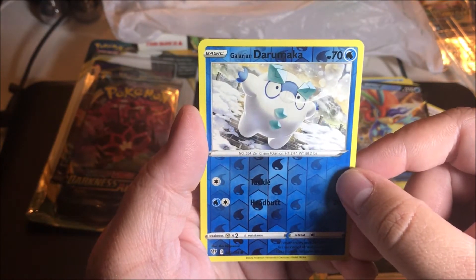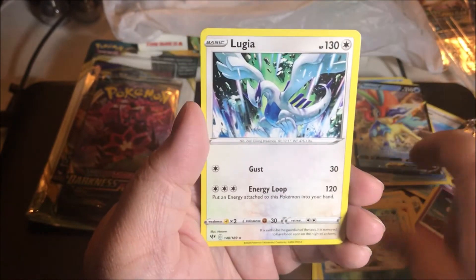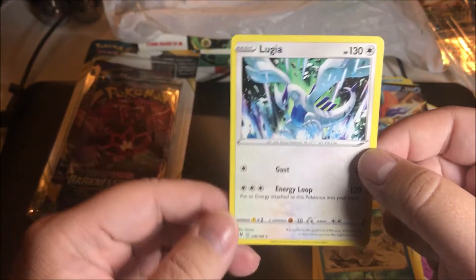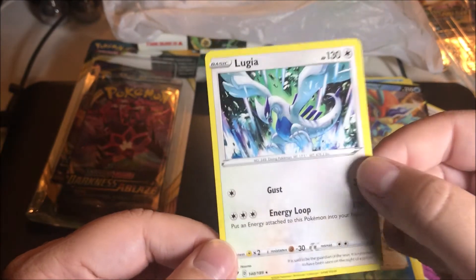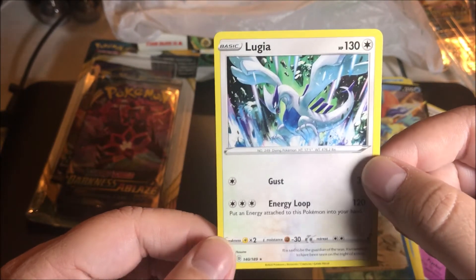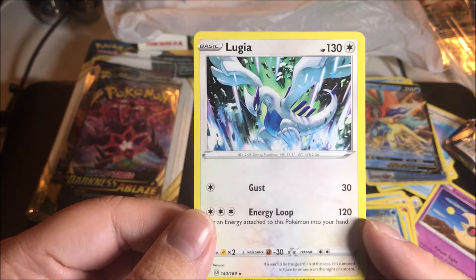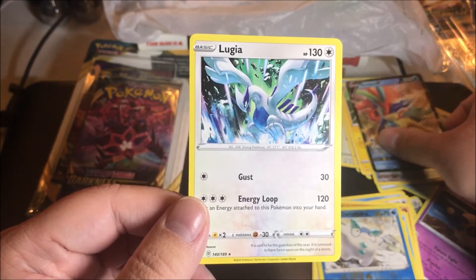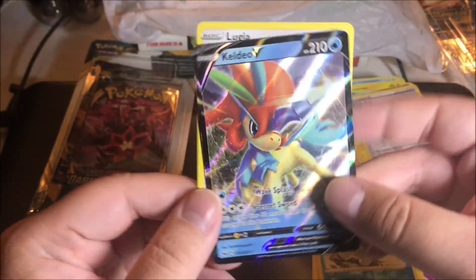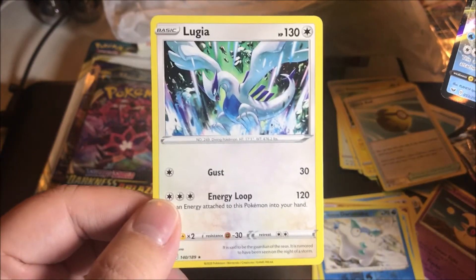The reverse is a Galarian Darumaka, and last but not least we have a Lugia — that's pretty cool, even though it's a non-holo. That's still cool, I actually like that pull. I really love Lugia. So yeah, our big pull of this opening was the Keldeo V, but we also pulled this Lugia, so that's awesome.